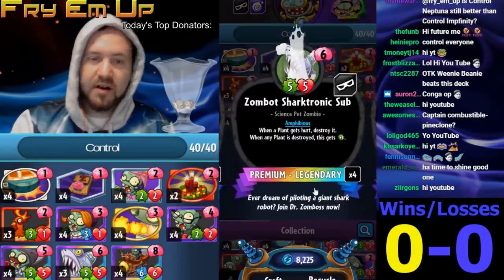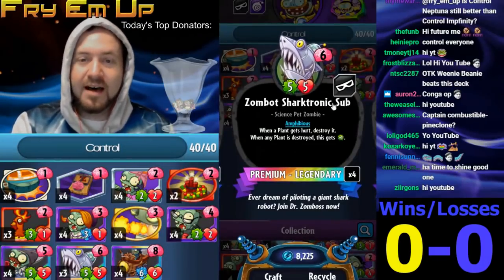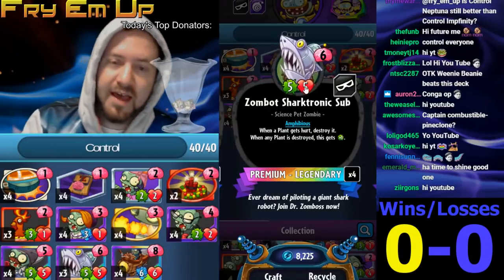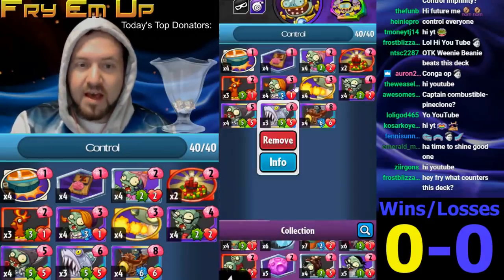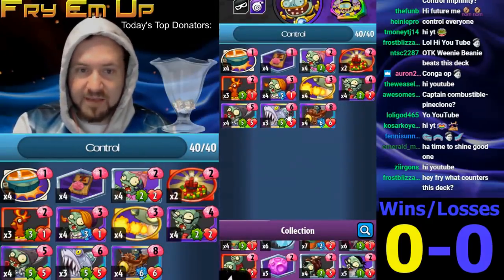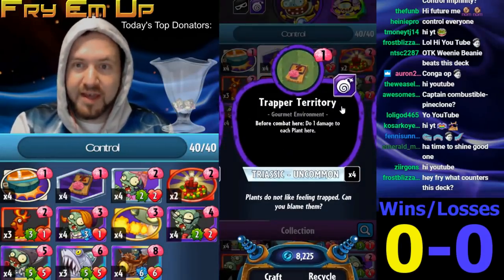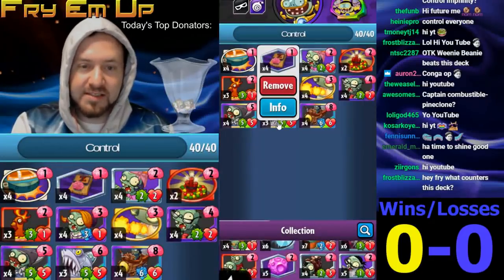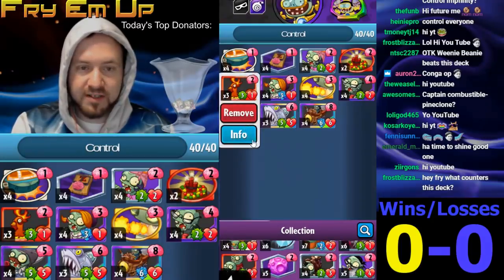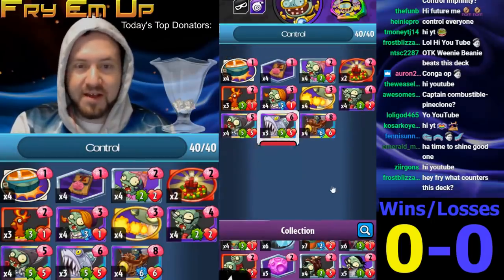The Shark is really important. Very often you end up with a lot of lanes clogged — you put the Shark in the water lane. Not only will this sort of set up the finisher, you can end up doing a lot of damage with the Shark if they can't remove it. This also works very well with little bits of damage we have in the game. For example, if you have Trapper Territories set up, this will do one damage to a plant during the attack phase and it'll actually die automatically if you have a Shark on the field. It also works with Fire Rooster, Congo, and Plumber.